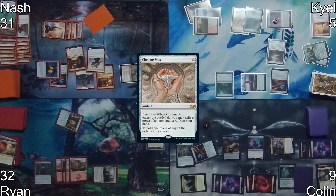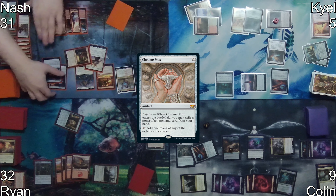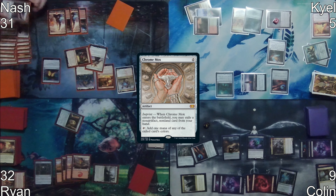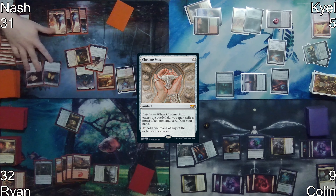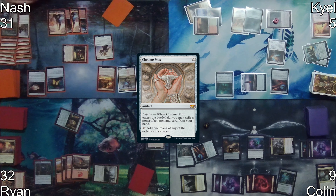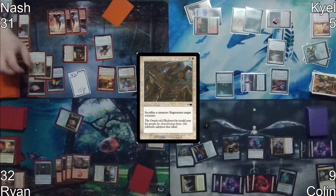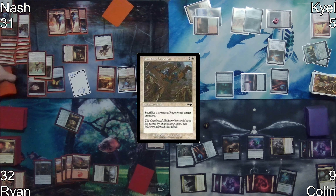On Ryan's turn, he activates Tome of Legends to draw a card, then plays Prismatic Vista, cracking it to get a Mountain, followed by a Crux of Fate. Nash activates Goblin Engineer, sacrificing his Arcane Signet to get Phyrexian Altar into play. He then sacrifices Ao to the Altar, getting a token copy of Ao, triggering Ao's death trigger.